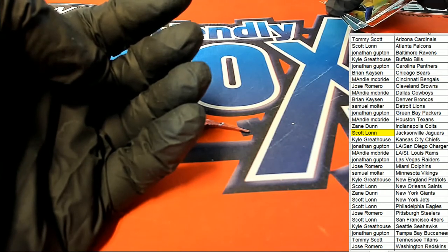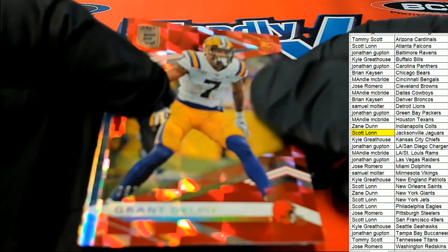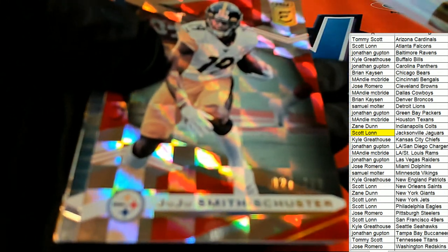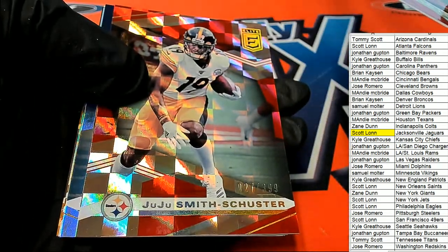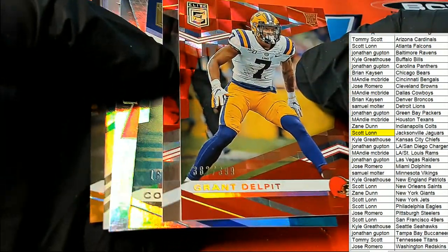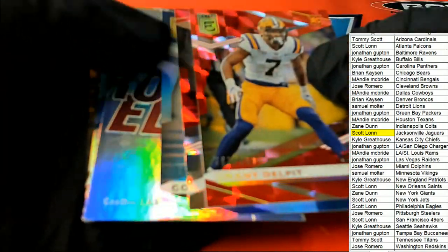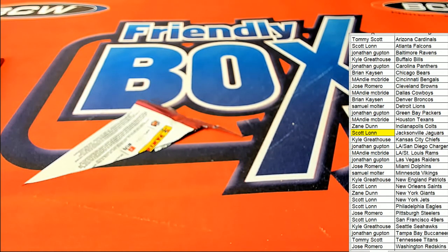We had some nice parallels and even a nice auto that came out, but we didn't hit really the big rookie card we were looking for out of the break. There were some nice ones popping, so congratulations on getting in and hitting some nice ones in Elite. But we did not pull a Burrow or Herbert in that box.